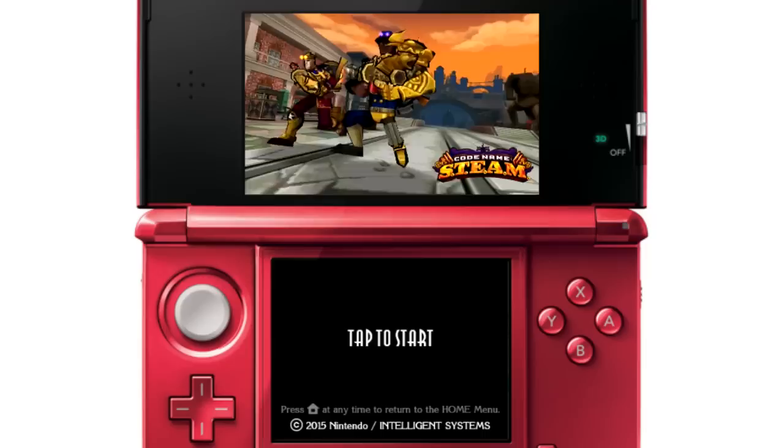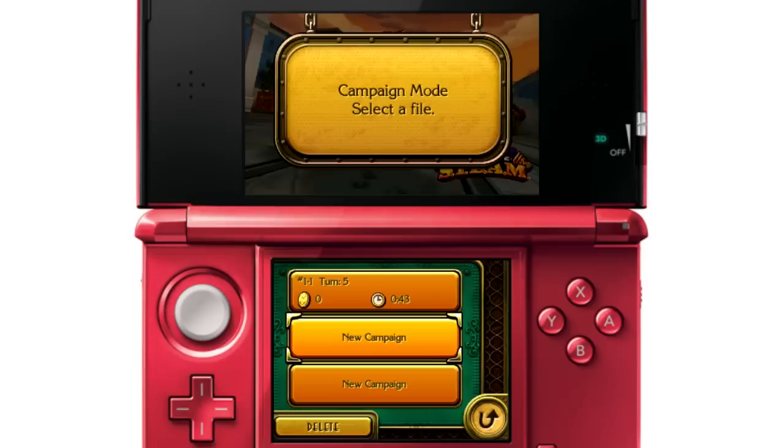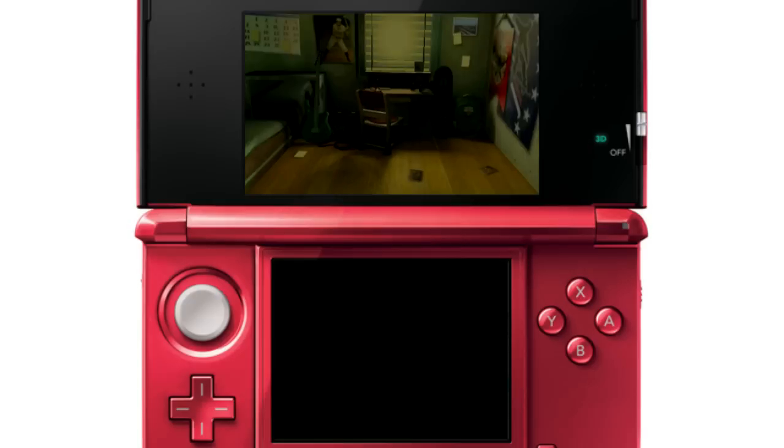Hey everybody, this is Test Chamber. We're taking a look at Codename STEAM. We have our current interns, Justin and John, here. Hello. Justin, you're playing, right? Yes. And then of course we have Kim — Unbreakable Kimmy Wallace is her new name that I'm giving her just now. We're going to take a look at the introduction and get a look at the tutorial, so you can go ahead and kick it off, Justin.